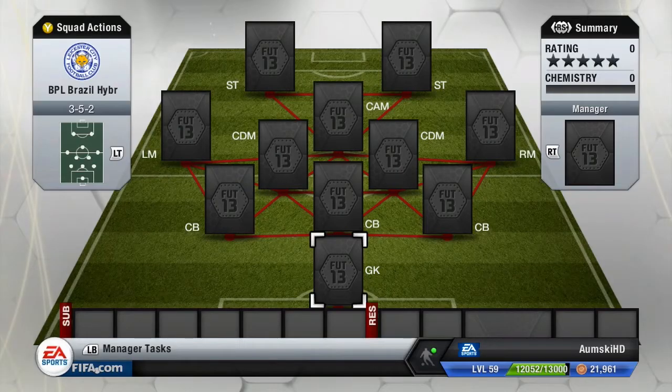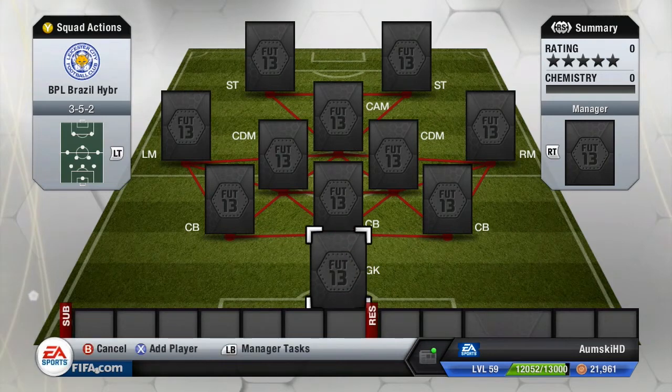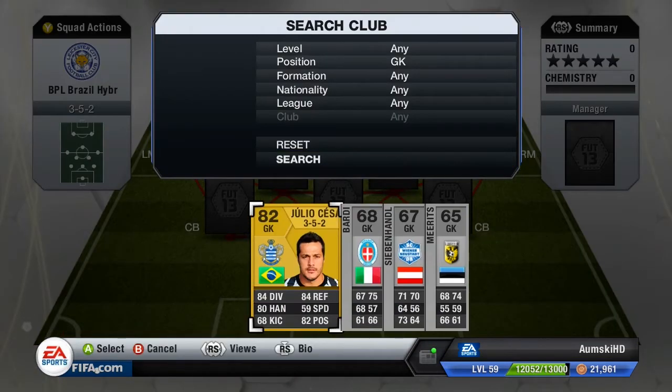Yo what's up guys, Ormski here back with another FIFA gameplay. This time it's going to be an Ultimate Team squad builder and it's going to be a BPL Brazilian hybrid squad, as you can see by the squad name. If you do like it guys, please do drop a like and even subscribe if you haven't already for future content. Anyway let's kick this off - in goal we're gonna start off with Julio Cesar.